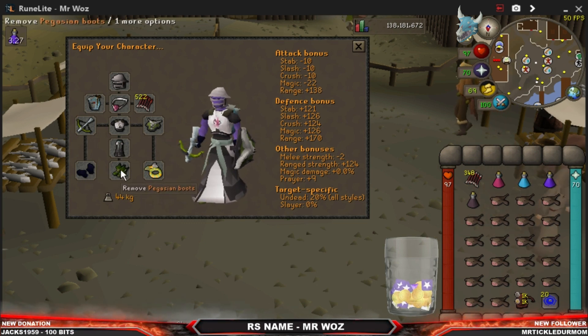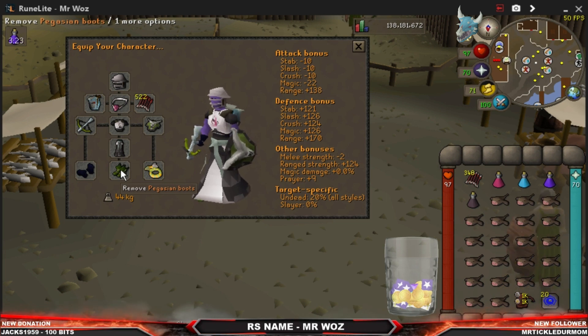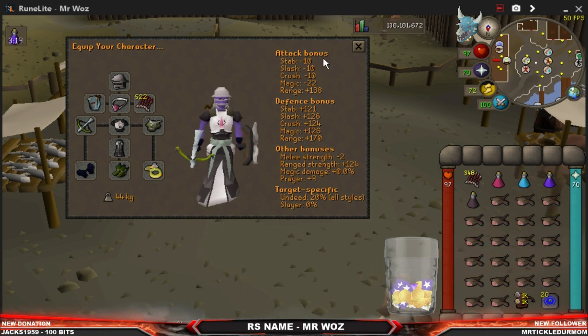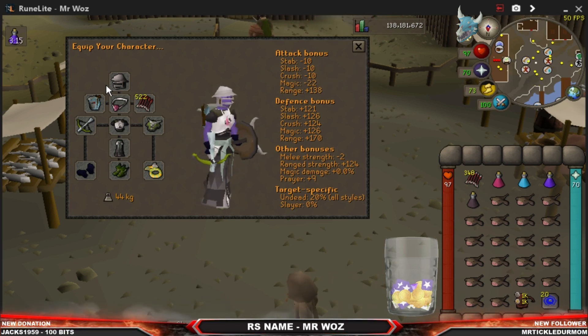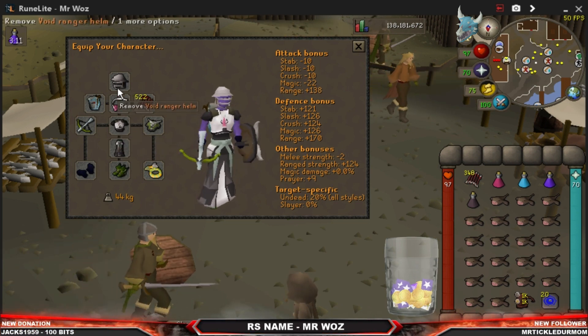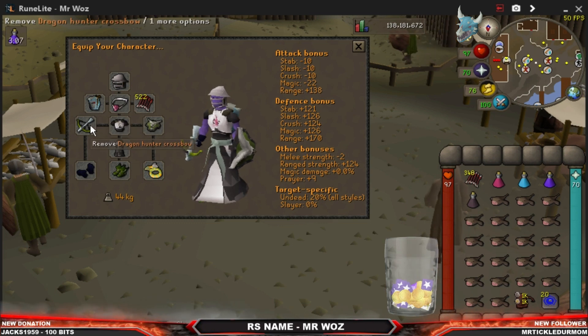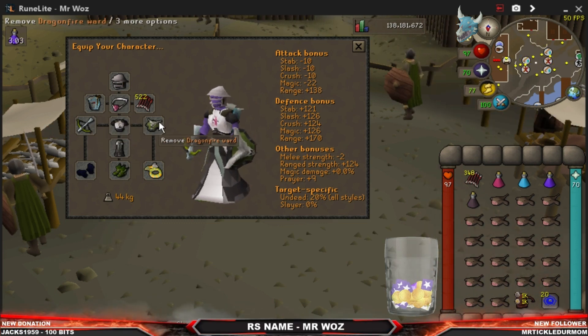You've got the Dragonfire Ward which is the best-in-slot range shield — like a ranged DFS. You've got the Void Gloves, Pegasian Boots best-in-slot, pretty much the same as Rangers, and the Archers Ring. Obviously if you don't have any of this stuff you can always bring Full Armour, the Accumulator, even just a normal Dragon Crossbow, just a normal DFS — it is possible.